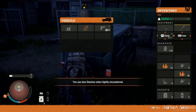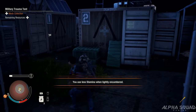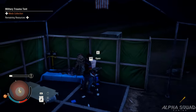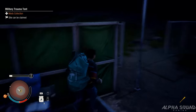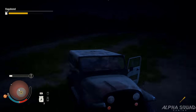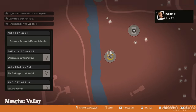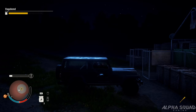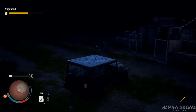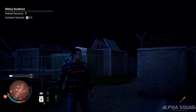First thing you guys will notice is that I have a different vehicle - the truck that you guys saw in the first part of the video is no longer, or I should say it's being repaired. So that was the second military outpost guys, centrally located right in the middle of the map. There are two more that we're going to check out. One I've actually already looted and didn't even realize it, so I'll check that one out last just so you guys have a location on it.